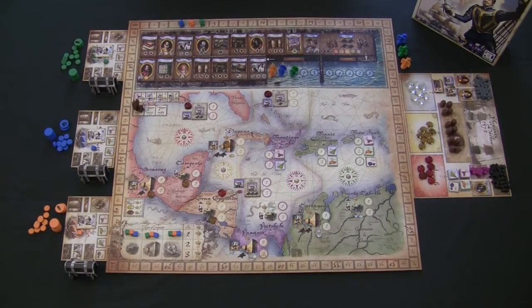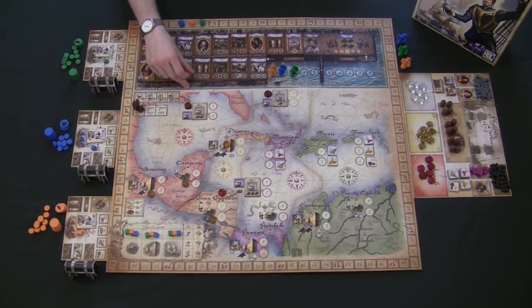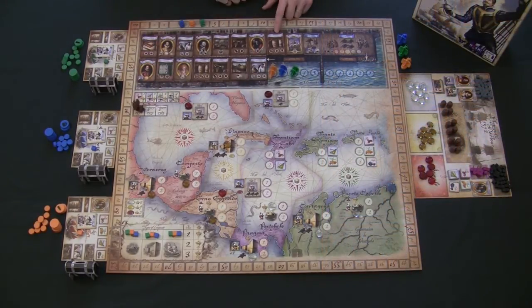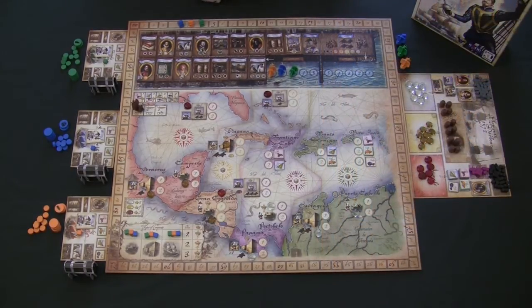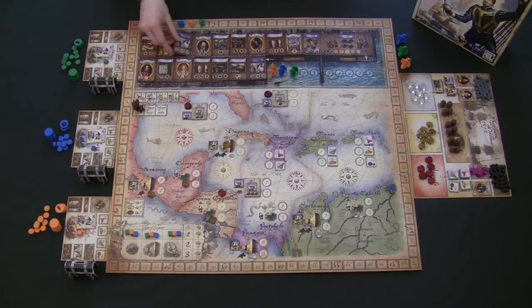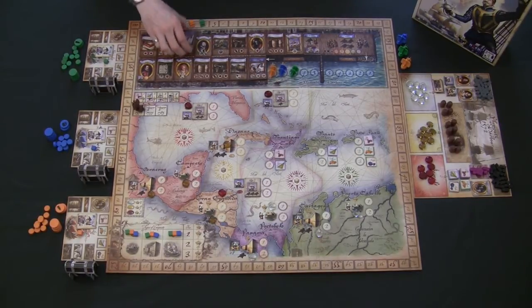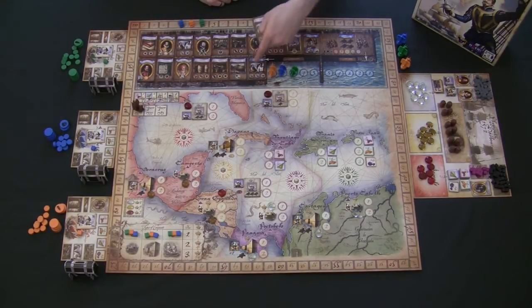When playing with three or five players on the first round, lay all location tiles out and cover the four-player locations. Make sure you put them in the correct order — there are two crew tiles, two gun tiles, and two supply tiles. The one that's earlier on the track should give more of that supply. For example, one supply tile has three, two, and one; the next has two, one, and one — so the larger one goes earlier. This applies to crew tiles too. For a four-player game, ignore the location tiles entirely and use the locations printed on the board.